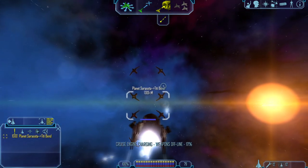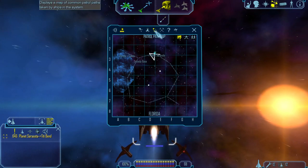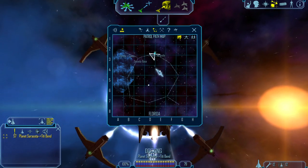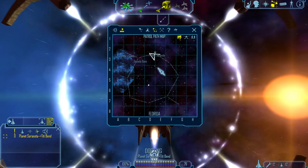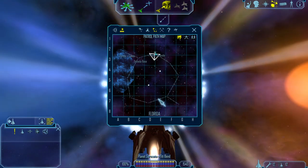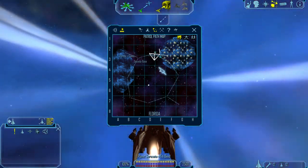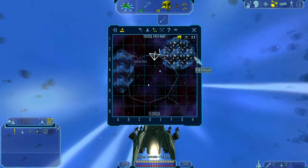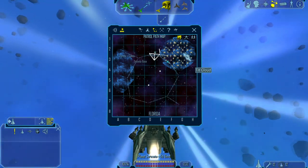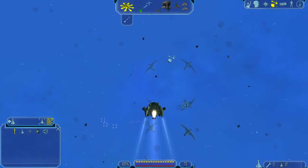We'll be looking — wow, this is a big system! I'm glad I've got the ship with the enhanced sensors for this. There's a lot of potential for exploring Florida. There's the TT cloud — there's got to be something hidden in the TT cloud.